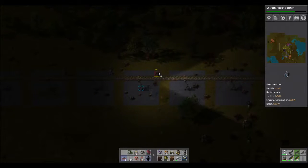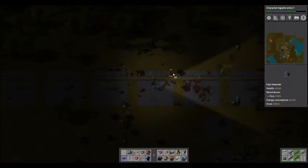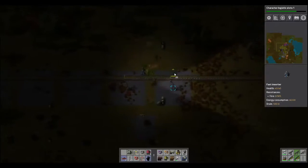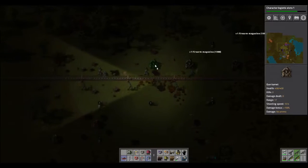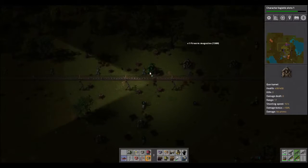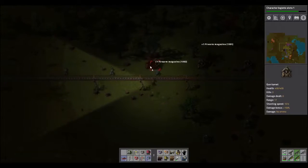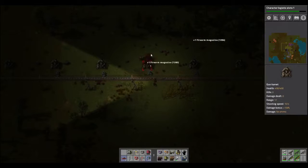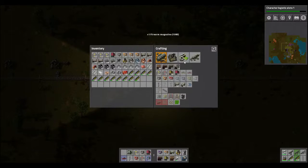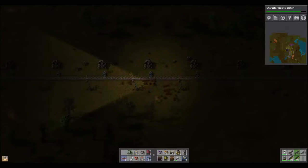Three, four, five, six, seven, eight, nine — I double built one somehow. Get rid of the one that has enough power. Now that is what I call a semi-decent defensive line bordering and protecting our base. A little bit, anyway. Definitely need more lights, though.